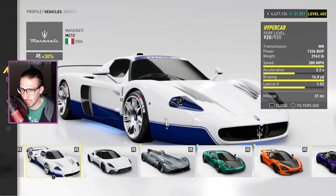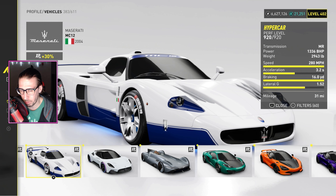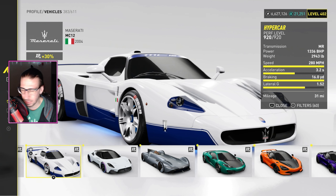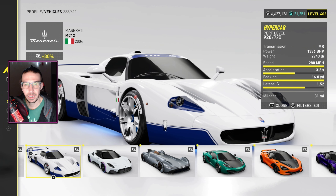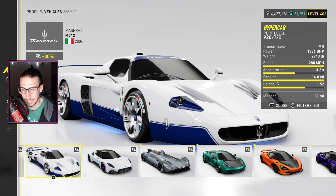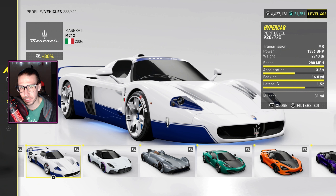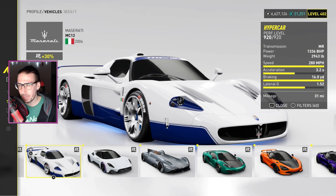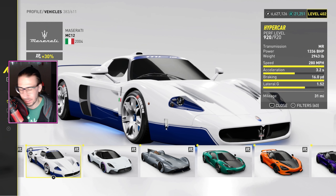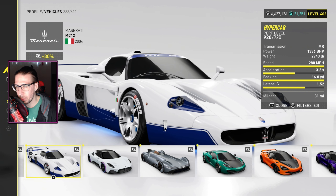I believe we got this from one of the summits recently — where you do the summits, get the points, and unlock the three things up top. Regardless, you can just buy it in the shop if you missed out. More people should be using this. It's damn quick, corners very well. It does need a tune though because it's a little wild in the rear — one of those MR cars. 813 horsepower, 2900 pounds. Braking is solid. It's a good car — if you don't have it, go get it.